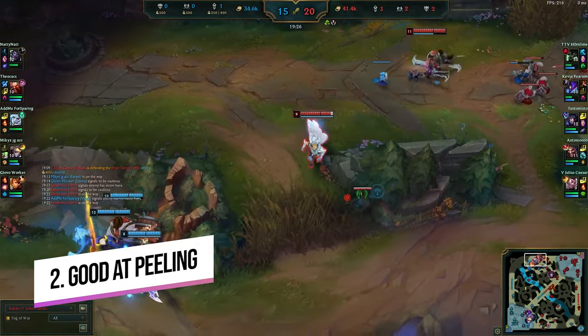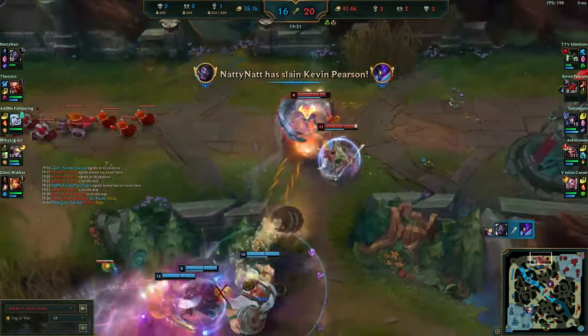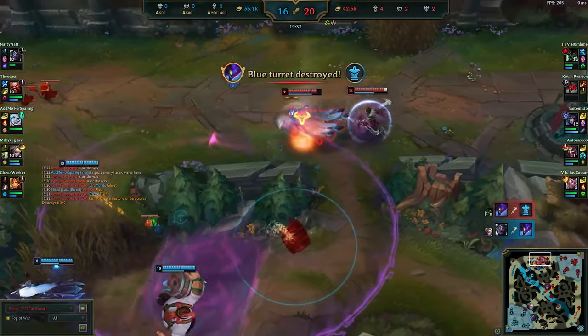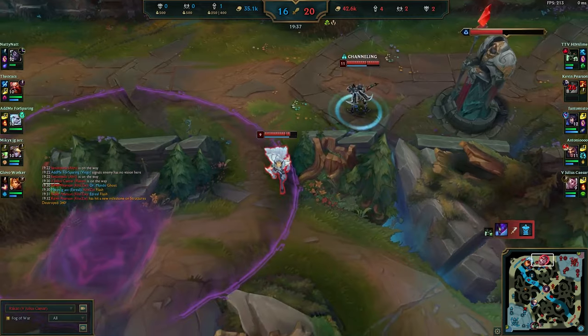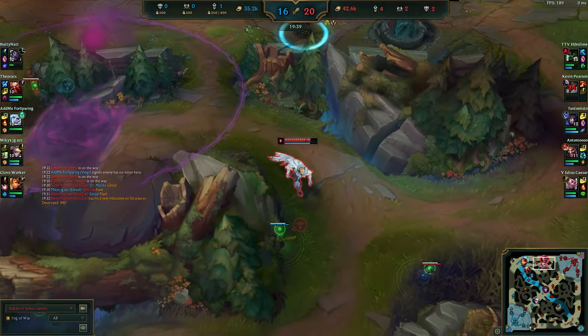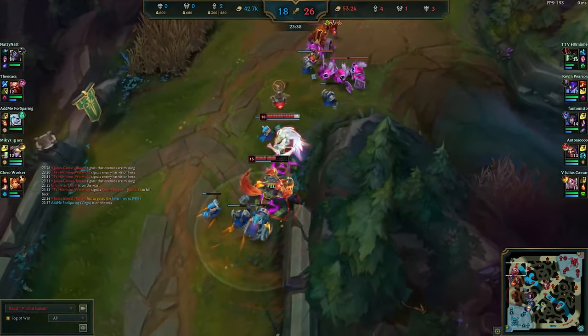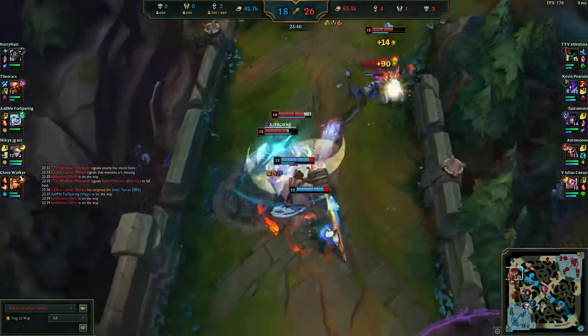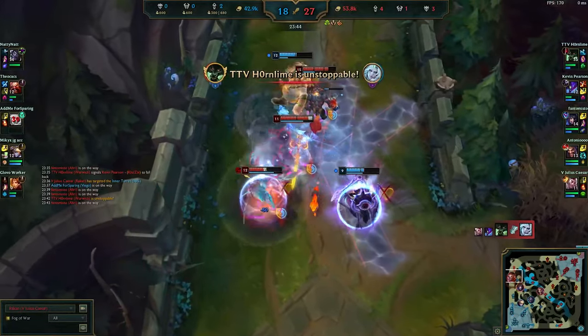Number two: going back to an earlier tip — you don't always need to be the one engaging. Rakan is also an excellent peeling champion. He can face-tank a lot of spells, use his HP bar as a shield, and dash away thanks to his mobility. Sometimes it's better to sit directly on your carry's face and wait for the enemy team to dive in, then play the fight reactively — Rakan does not need to be the primary engage to still be extremely powerful.